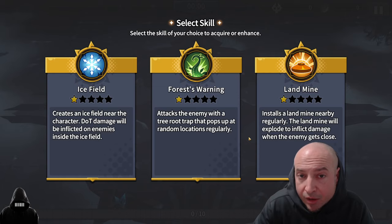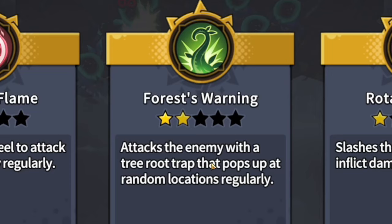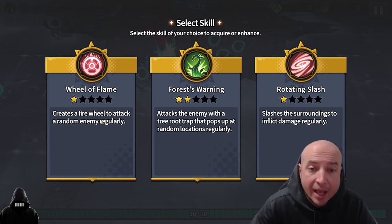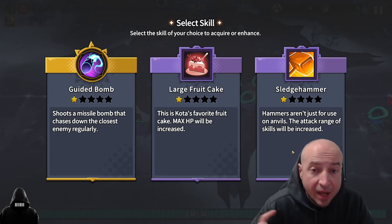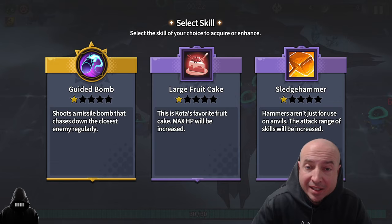The starting skill should definitely be something to help you super early but prioritize for late game. Let's start with Forest Warning — the longer they're in there, it does a ton of damage. You want to fill out all the slots as quickly as possible; this will eliminate getting cards you don't want. Next, Wheel of Flame — hugely important because you don't have to aim it, and when you're running around dodging, this will hit the boss if he's alone. Prioritize purples. Hard Safety Helmet is one of the purples you definitely want to get. Sledgehammer is highly important — it increases the attack range of skills. The radius that the roots and Wheel of Flame take are huge when you max this out.